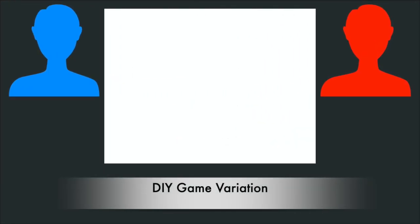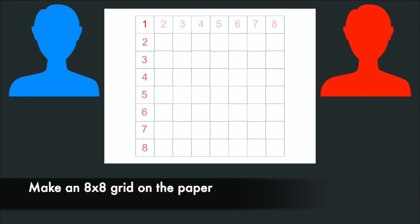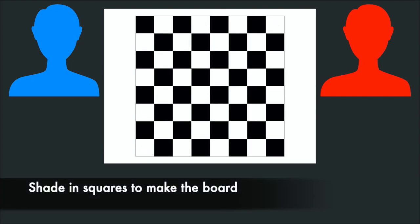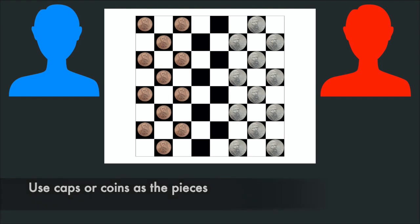If you don't have an official checker set available, it is easy to make your own DIY version of the game. To do this, simply make an 8x8 grid on a piece of paper or a piece of cardboard. Shade in every other square to make a checkerboard. Objects such as bottle caps or coins can be used for the pieces.